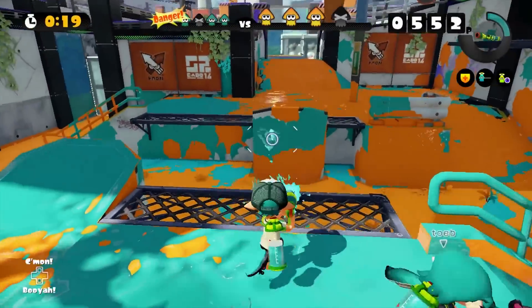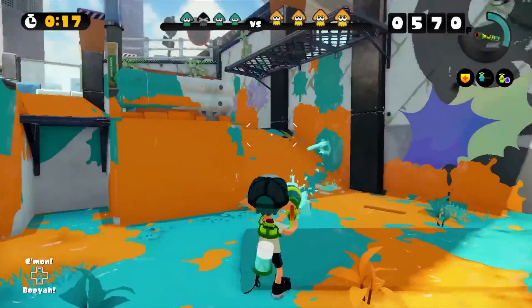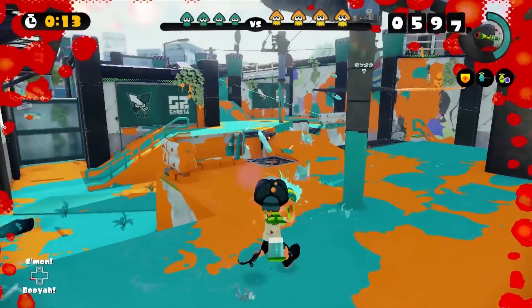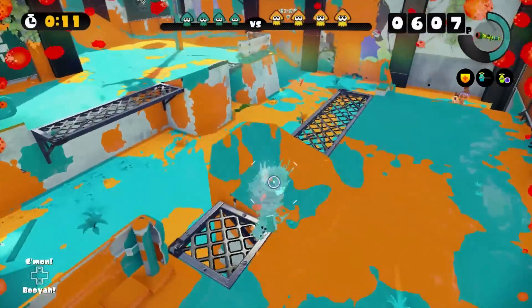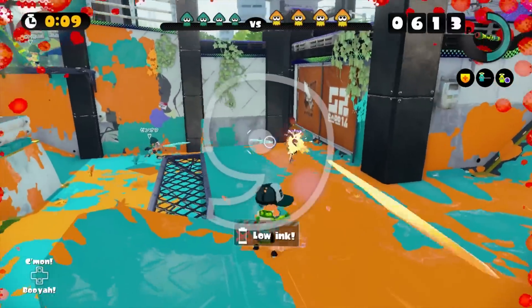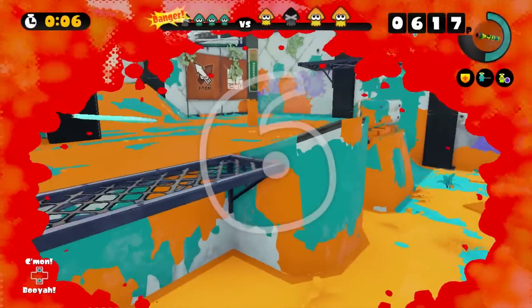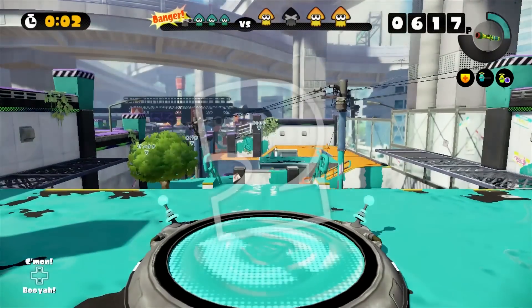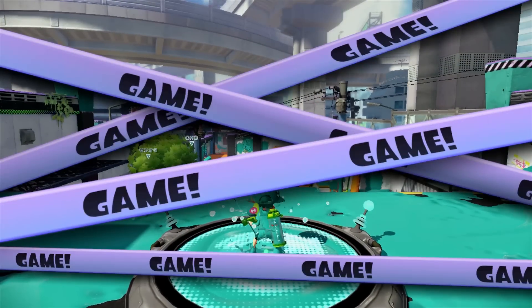I see a Splat Charger right there. Definitely wanna switch weapons out pretty soon. Charge up some ink so we can start throwing some mines. Nope, don't have enough ink for that. Kind of wish you had an on-screen ink indicator — I mean, there is one on the back, but that's a little bit hard to see.